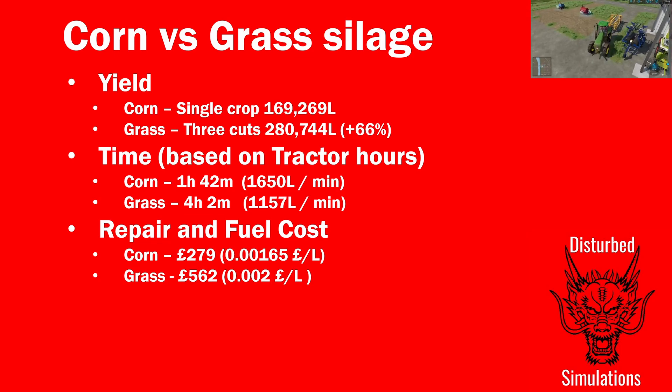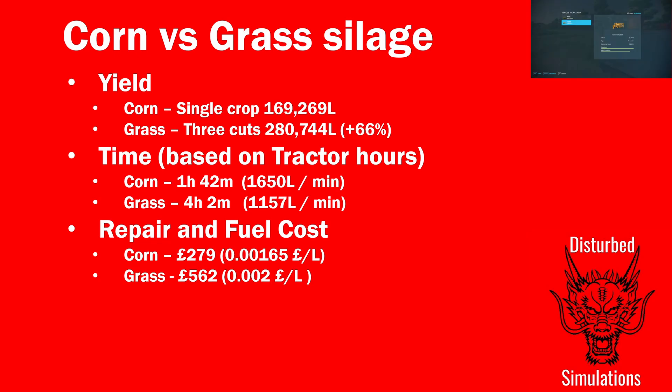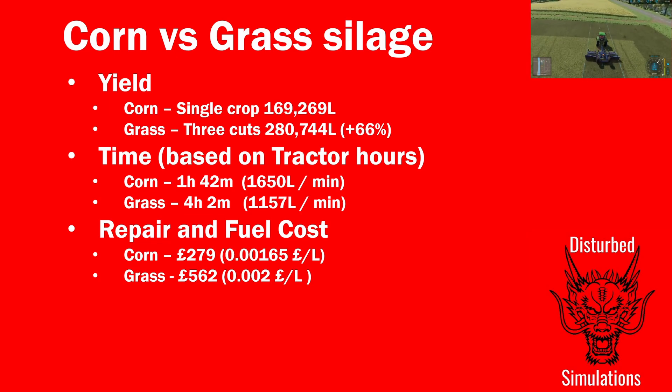You could alter the time with things like swathing mowers — I had to windrow and that was quite time-consuming. If you're flat out wanting the most efficient way to make silage and yield per unit of land isn't a concern, corn is clearly the way to go. If you want to maximize yield and income, grass is the way to go, but it's going to take you longer.